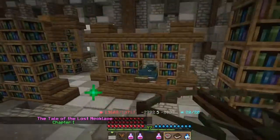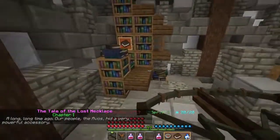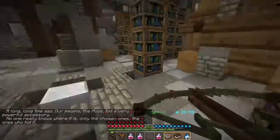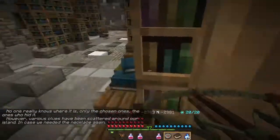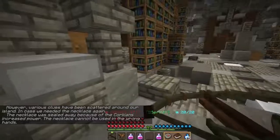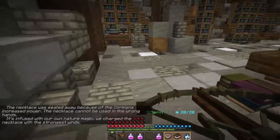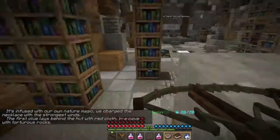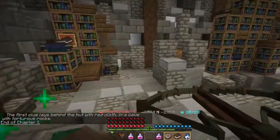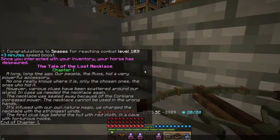We're now underground — 'The Tale of the Lost Necklace, Chapter One.' A long long time ago our people hid a very powerful accessory. No one knows where it is — only the chosen ones. Clues have been scattered around the island in case the necklace was needed again. It was sealed away because of the Corgians' increased power, and it's infused with nature magic charged with the strongest winds.